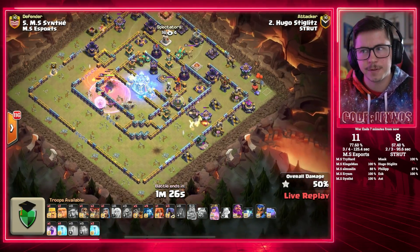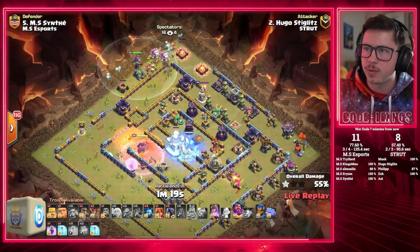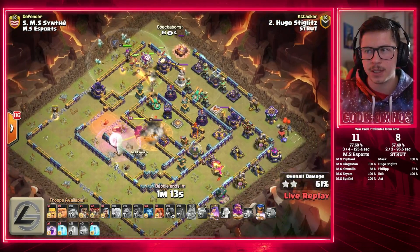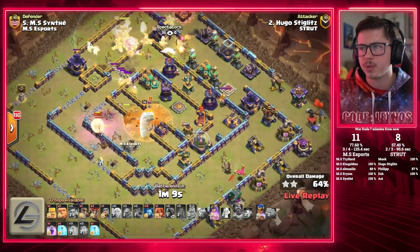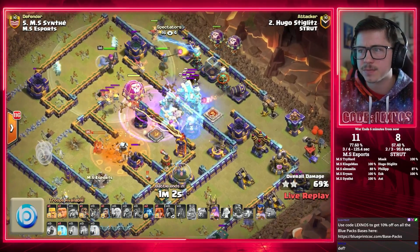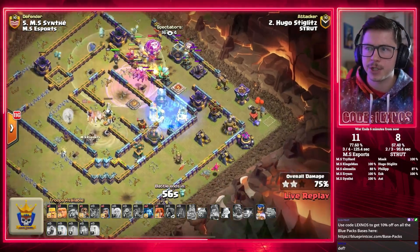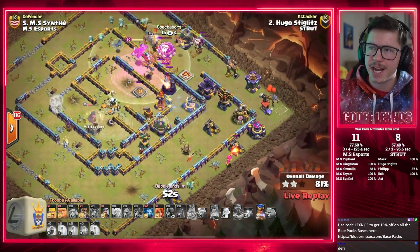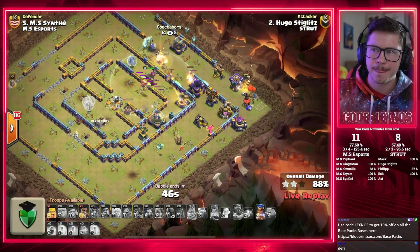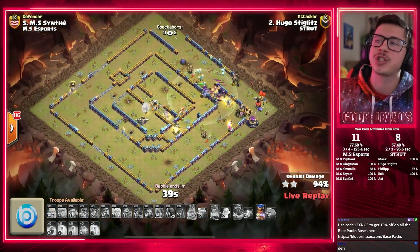Royal Champion in, Warden ability popped — everybody invincible. Queen takes out the enemy Royal Champion. Headhunters going to help take out the King. Royal Champion on offense stays alive longer. We Rage — a lot of damage to the King but didn't quite take him out. Queen pops her ability and finds the Tornado Trap — she's doing the Disco Dance. We use her last freeze on the ground bow and multi-targeting Inferno Tower. Get through the air defense — yes, we can. This base is crushed. Another great plan from Hugo Stiglitz, keeping Strut in this match — still all tied up.